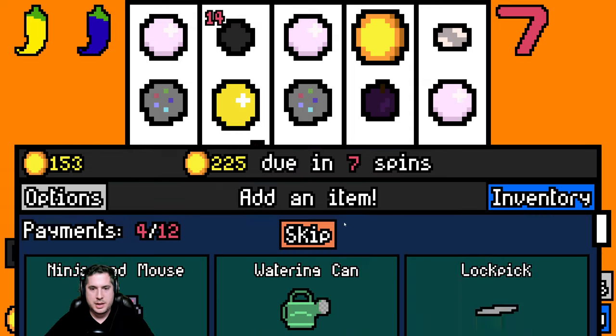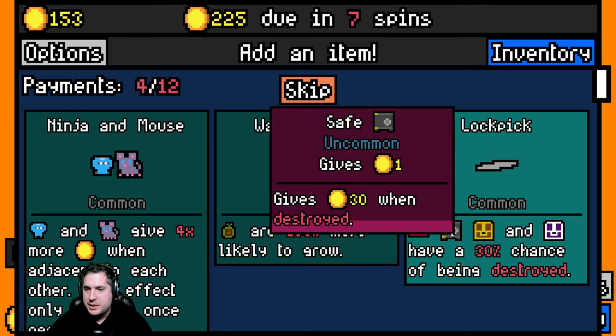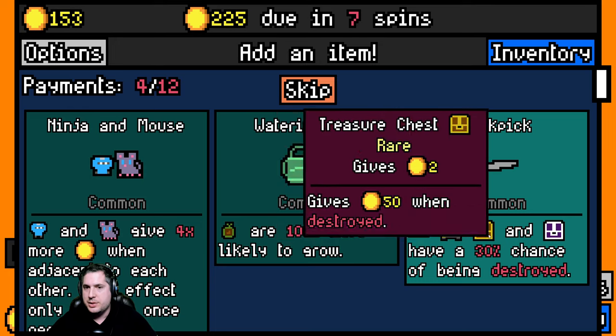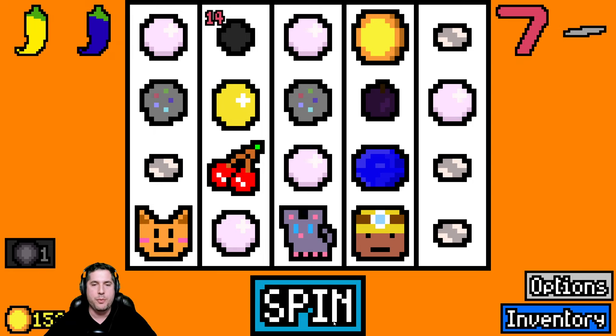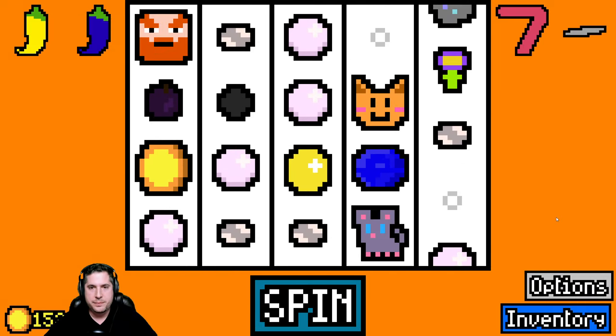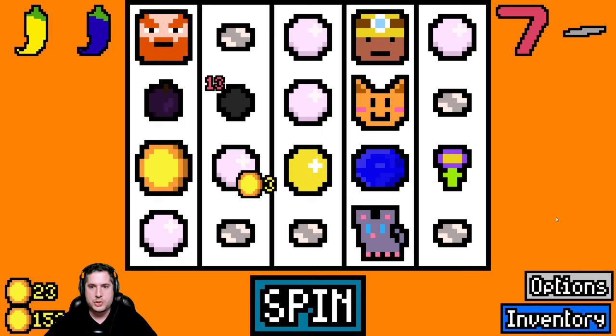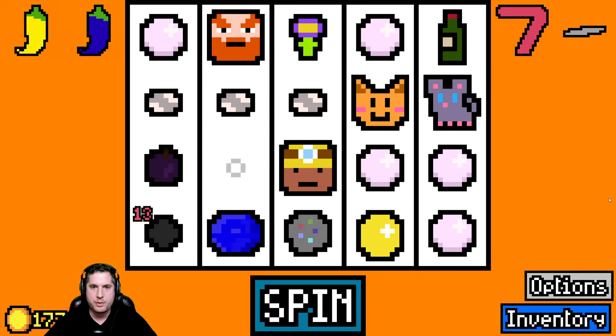We're gonna skip these because we don't want to thin out our deck. Oh, lockpick - perfect! So no matter what, every single lockbox, chest, safe and everything has a 30% chance of being opened by itself regardless of the keys nearby. That is fantastic. We're gonna get rid of the cherry here - that is so good, that's a great pickup. We need to get the wine because we have ourselves a dwarf here.